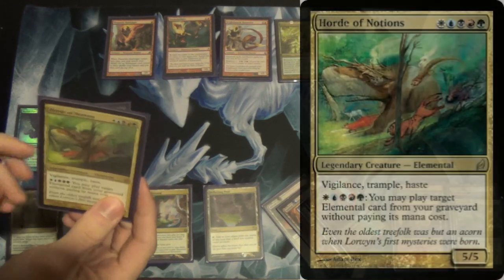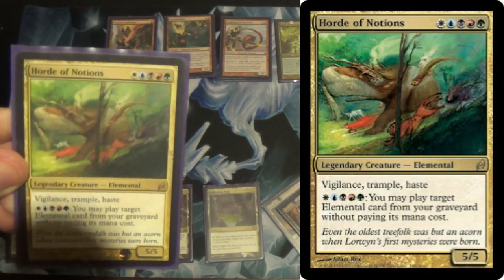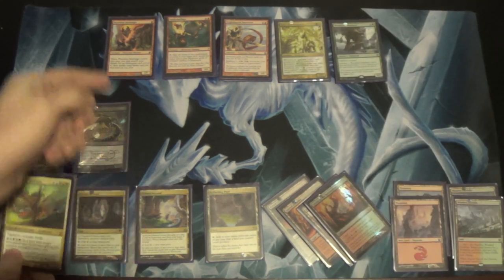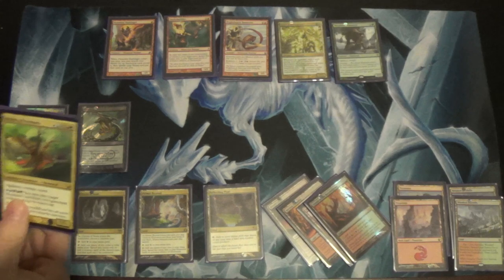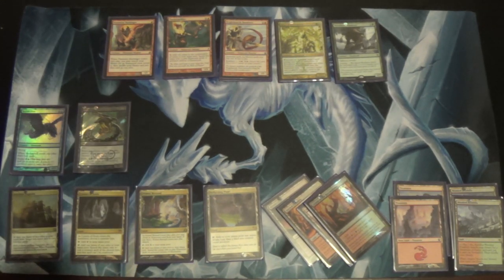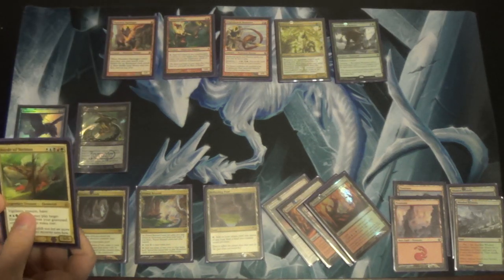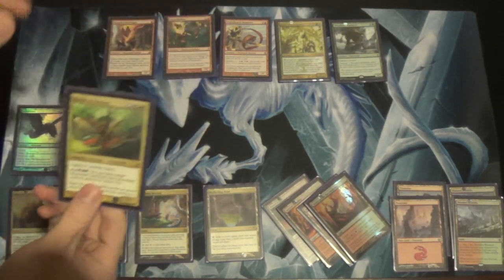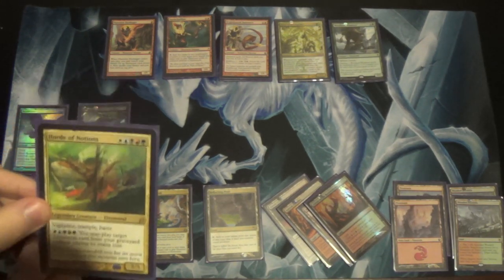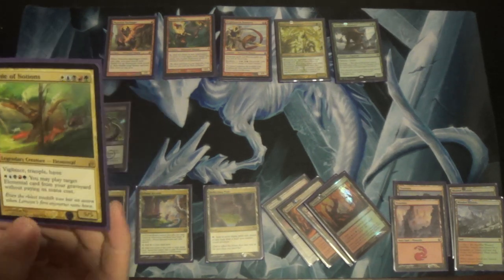We run one Horde of Notions. My favorite play this deck can make: turn one, Primal Beyond, Flamekin Harbinger — tutor up Horde of Notions. Turn two, Reflecting Pool, Smokebraider. Turn three, Mountain, Horde of Notions. We have just successfully played a block deck in Modern. That is a turn three 5/5 with haste. I love it.